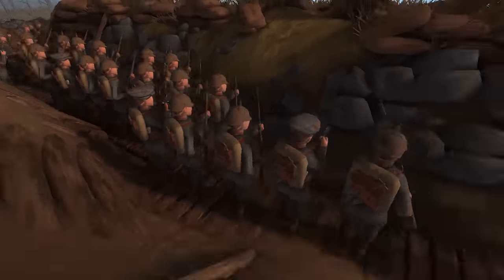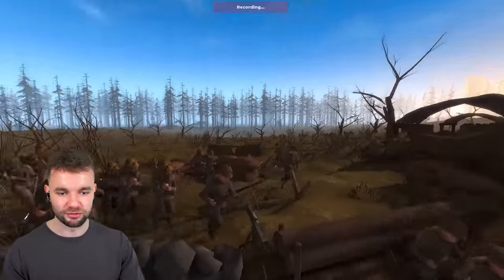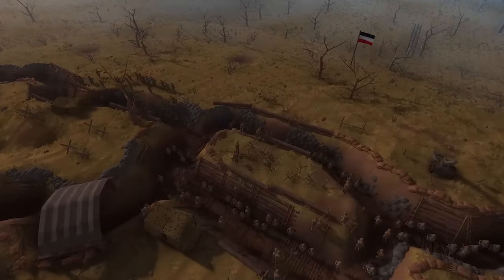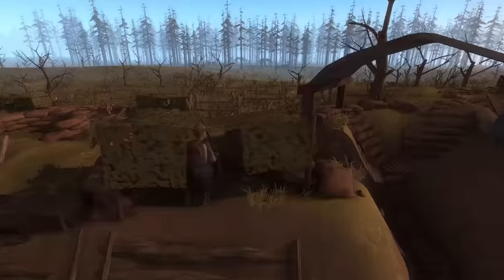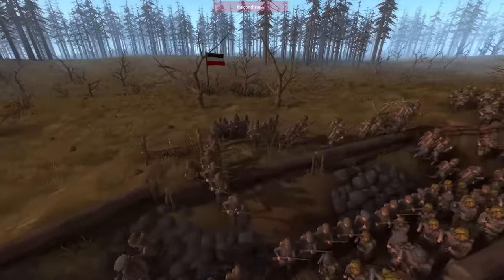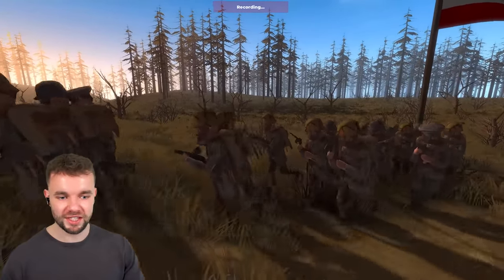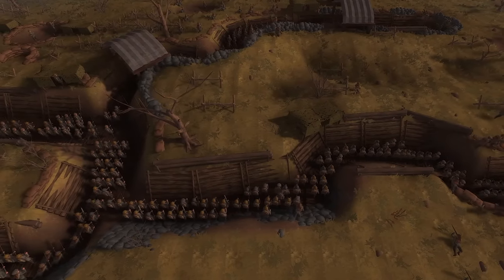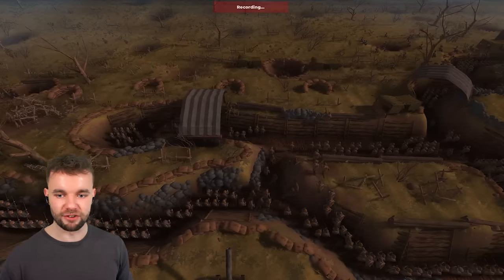These guys are just gonna line the trenches. This works really well — it works so well. Look at this, it's really easy to create your own scenario. They do get on the machine guns — that's the most important thing. Some of them are still filling in, they all march in formation into position. It looks like the Germans are ready for battle.